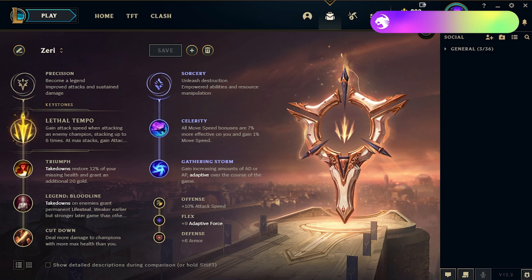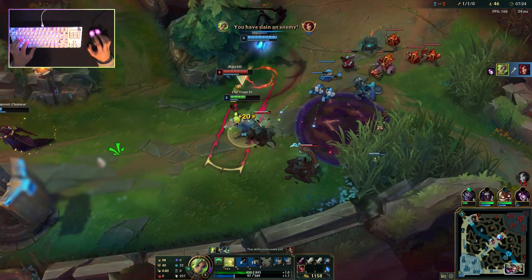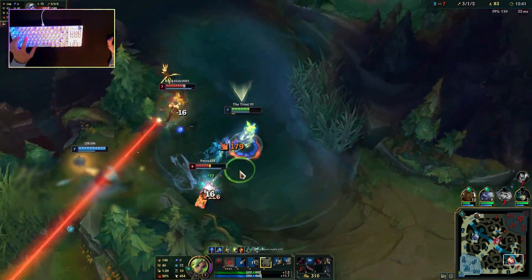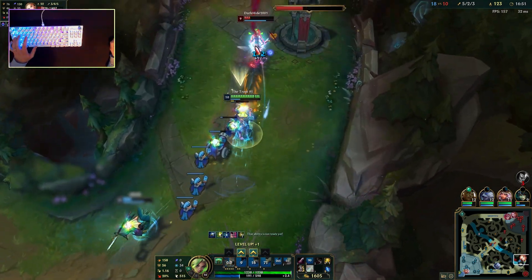The runes I would recommend focus on Precision and Sorcery. The Precision runes are rather standard for AD carries, with Sorcery helping to amplify Zeri's movement speed where possible. You'll want to take full advantage of Lethal Tempo's attack speed bursts and range in big team fights. Considering she's all about auto attack damage, giving her extra effectiveness and survivability against bulky opponents is crucial. For items, start with the standard Doran's Blade and health pots. Kull is a good option if you think you're going to struggle in lane and need to be more passive for the extra gold. Zeri builds like a typical AD carry, opting to go with one of three mythic items. Galeforce is better for the added mobility and kiting opportunities, as it gives an extra burst of movement for escapes and chasing down enemies.